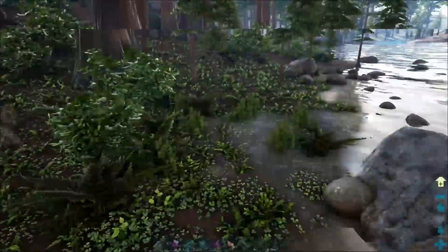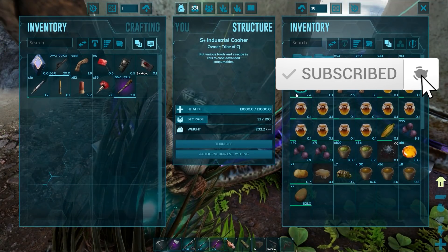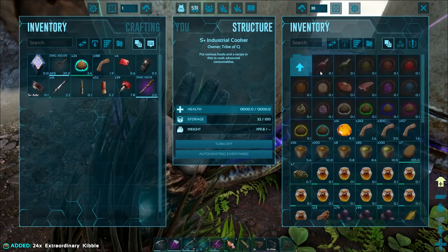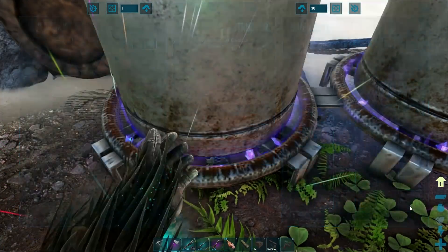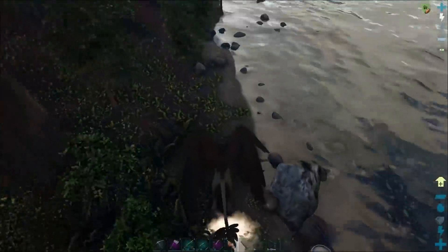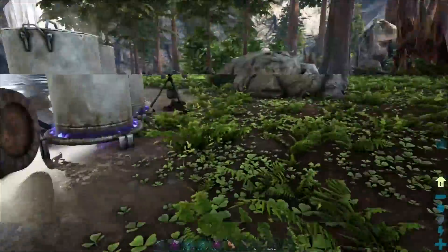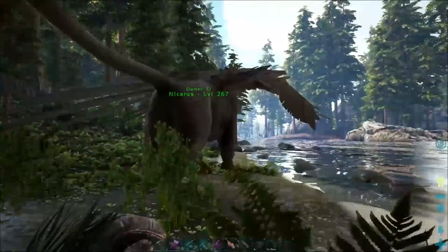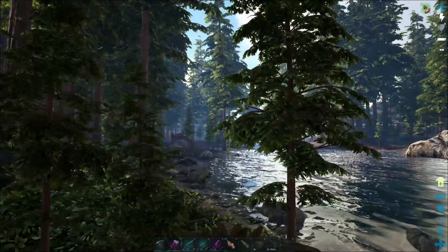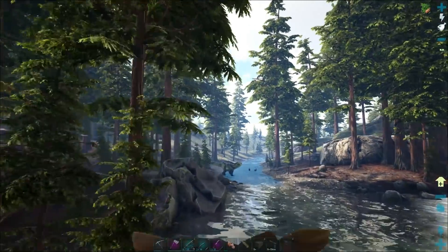I've also been busy making a bunch of kibble - we've got another 24. I think I need more Lazarus Chowder, which I'm gonna need more long grass for in order to make more of that. So that's fine for now - 24 should carry us out for a little bit. How's our beer looking? This stuff takes super long. Having it in the S+ one would make it a lot easier. The normal vanilla one just has less slots.